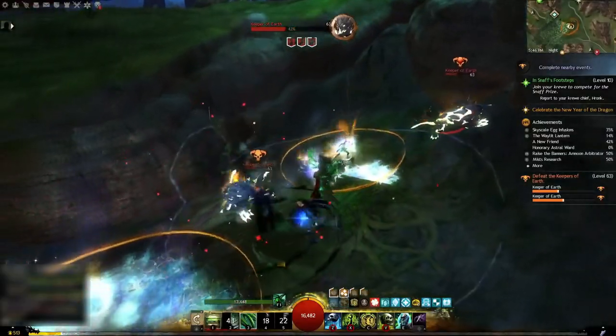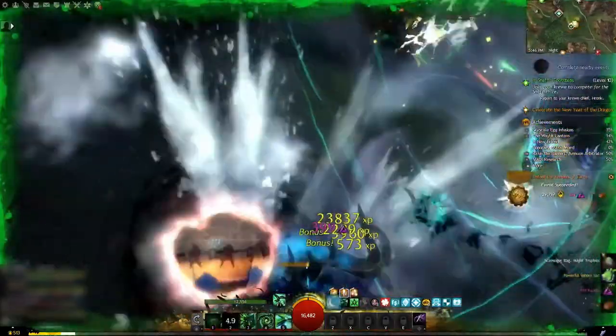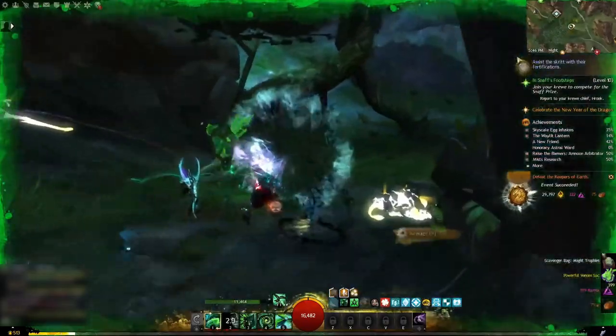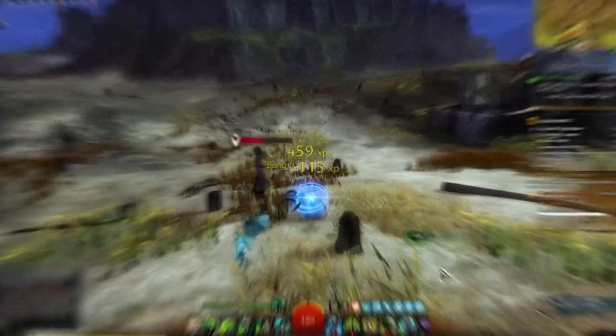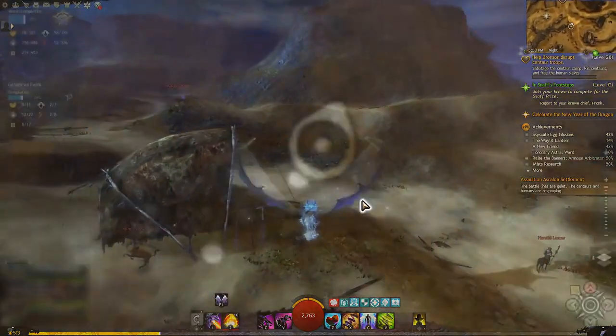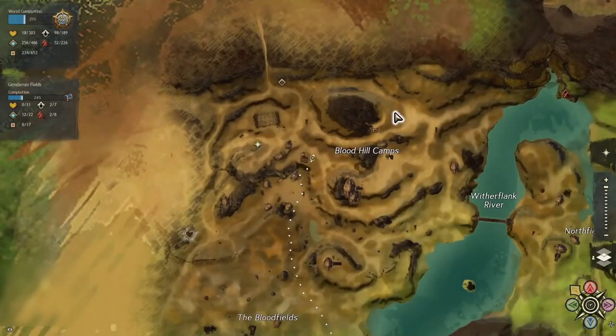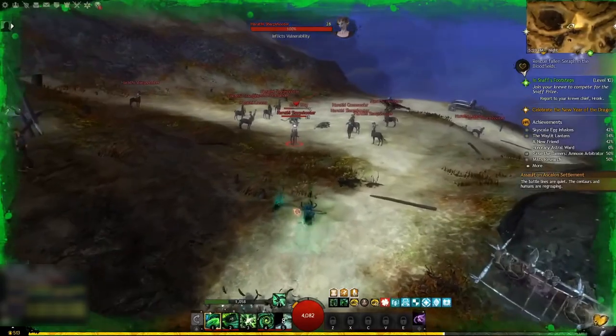To enter the Hidden Garden, first you have to defeat one of the four keepers: earth, light, waves, or wind — here is the map with their spawning locations. For the Skyscale of Life, you have to revive 20 allies. You can work on this simultaneously with the Skyscale of Blood, which requires you to kill 100 enemies within the Bloodhill camps in Gendaran Fields.